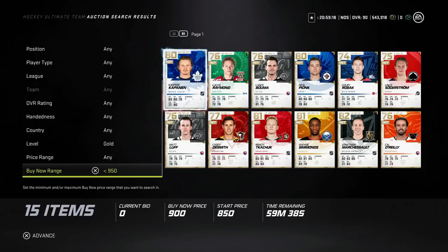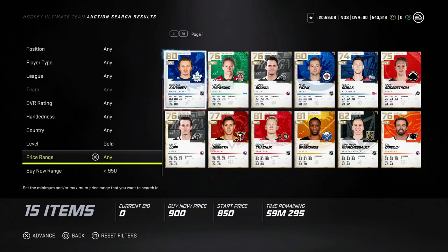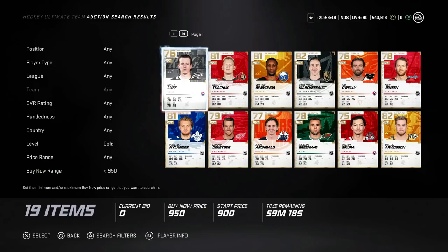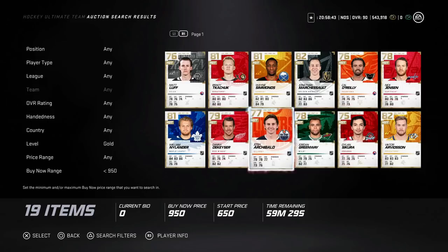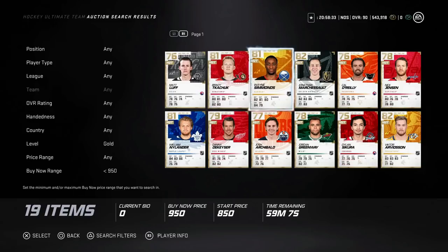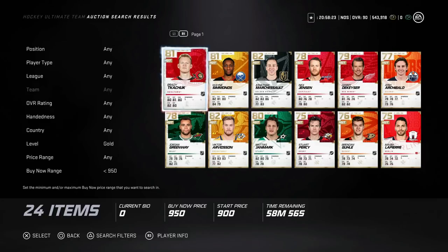Lastly — gold cards going for under a thousand coins. There should never be a time when these cards are available this cheap. If you're new to the game, this is the best and easiest way to make money without learning the market. Gold cards fluctuate a ton throughout the week based on pack openings — Wednesday night everyone rips their HUT Champs and Rivals packs, flooding the market. When cards get under a thousand you should be buying them up. Then Monday and Tuesday when they go for 1,150 to 1,200 coins, you're making about 300 on each one. It's a slow process but the best way for any free-to-play player to earn coins.